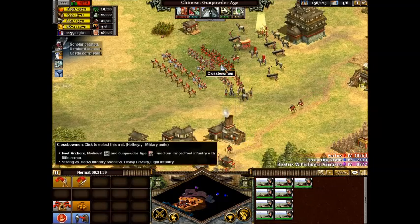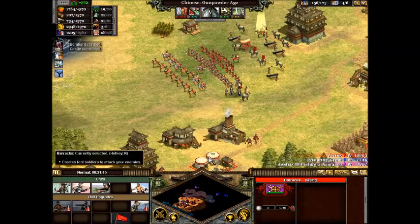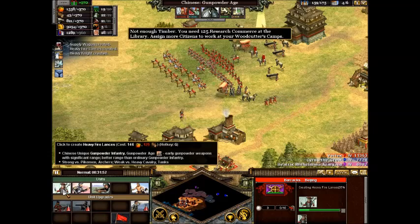Now, in order to capture a city, your infantry units — your ground units — do that. And if all of your ground units die off, you can't take the city. So you want to have a lot more of those than anything else.